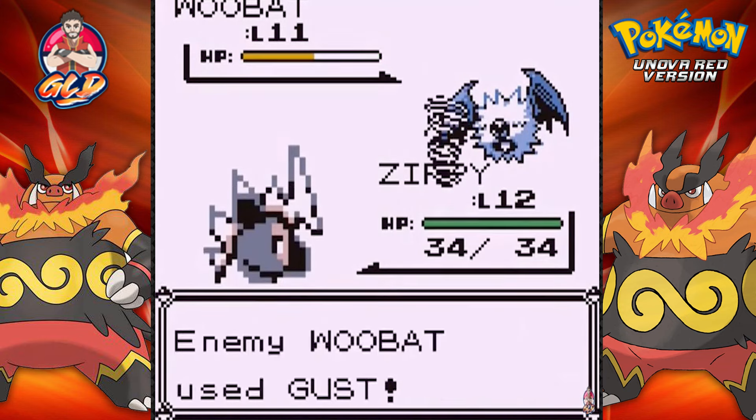Another Team Rocket member going out with a Woobat. I kind of picked the wrong Pokemon here so let's go ahead and go with Zippy and use Speed Button. Thundershock - and that's another Pokemon down.